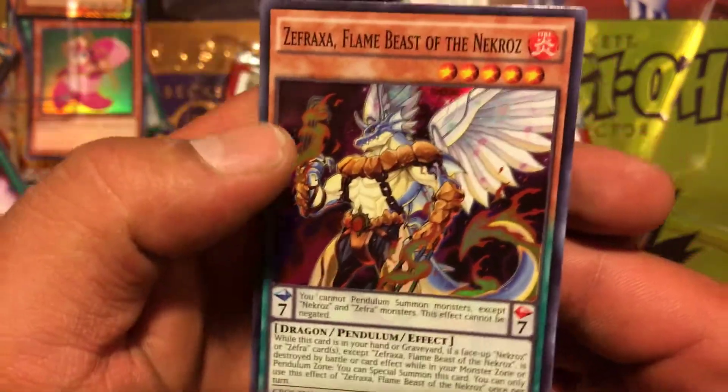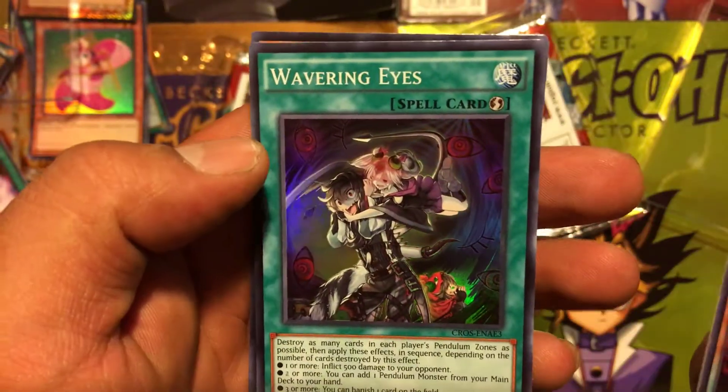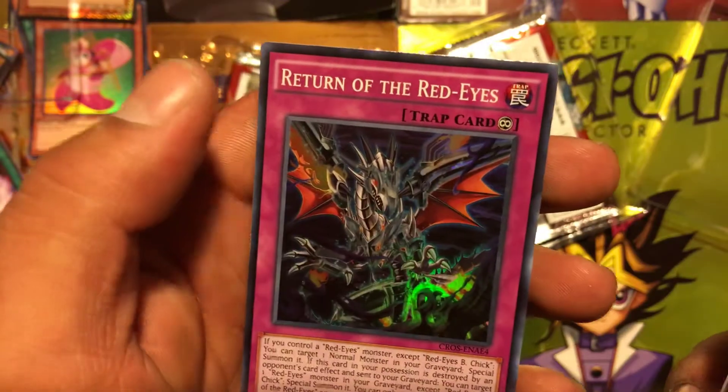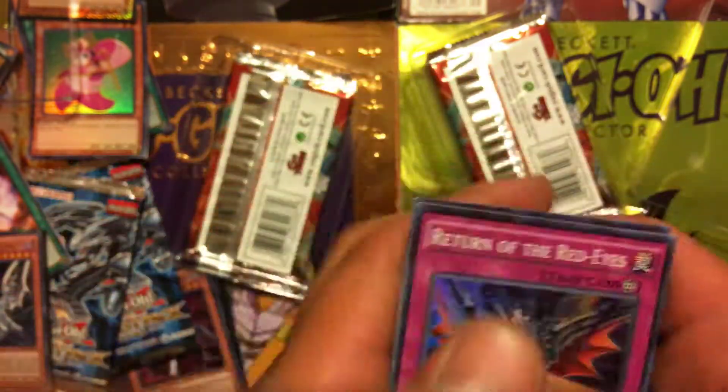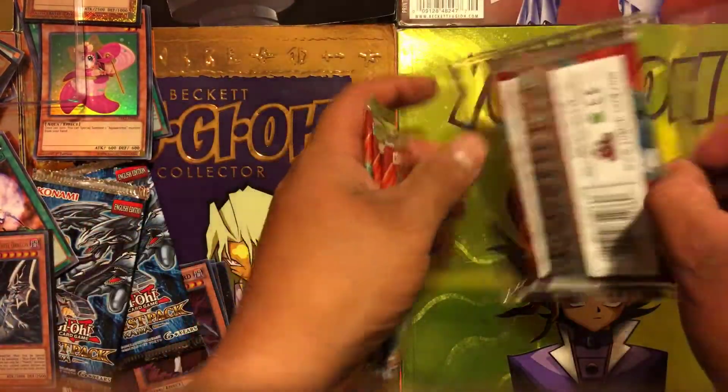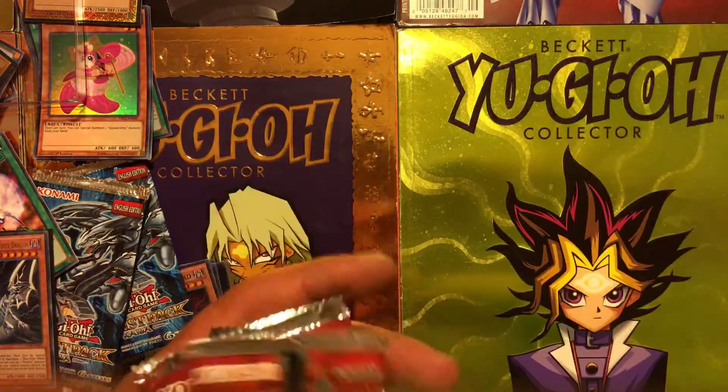Okay, let's get started with the second box. We have a Flame Beast, Wavering Eyes, another Flame Beast, and Return of the Red-Eyes — nice!